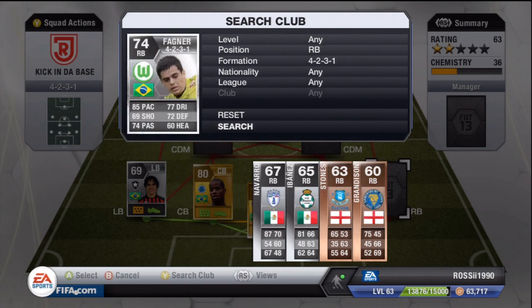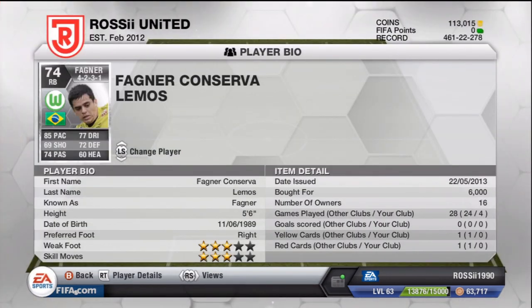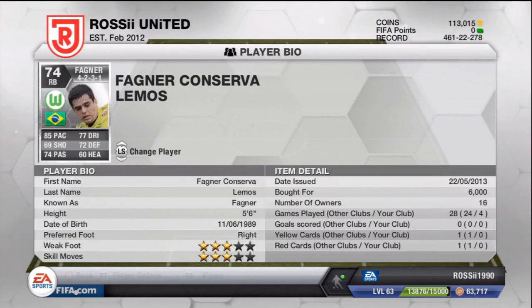We've got Fagner as our right back — a guy I haven't used much this year. He looks really good on card, plays in the Bundesliga, and he's Brazilian, which is quite handy. He gets a nice strong link with Santana, which is always nice in defense. No dead links in defense is pretty good, and he's a very good player.